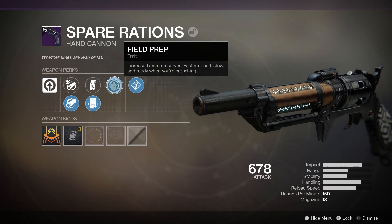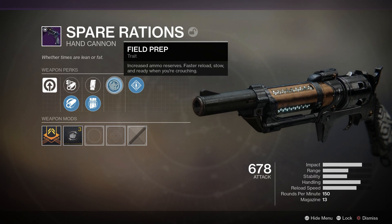Next up we have Field Prep. Not going to make much of a difference in PvP — just giving you more ammo. I guess if you're going on long streaks then your ammo shouldn't be an issue, but it rarely is. So kind of a throwaway perk for PvP right there.